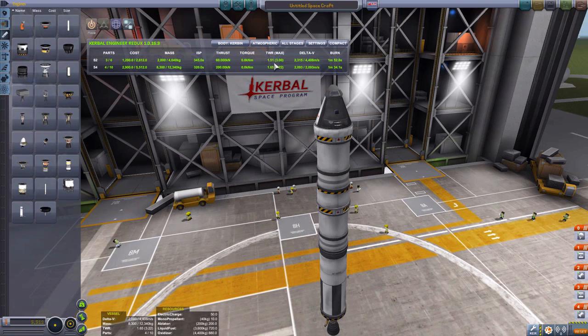Let's look at thrust-to-weight ratio. Make sure that's above 1.4 — if you've got that above 1.4 you're going to be fine getting into orbit. Thrust-to-weight ratio is the ratio of your thrust to your weight, and you want that to be above 1. That means you can go up — if it was below 1 you'll fall and crash. So those are two very important things you need for your engineering of rockets.